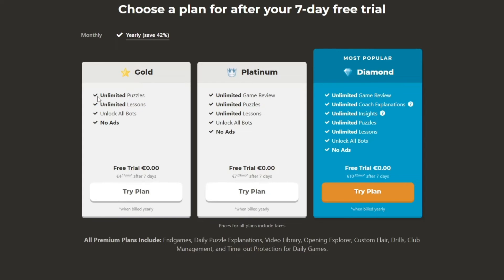When you buy the Gold plan, you unlock limited puzzles, limited lessons, and you unlock all bots. If you buy any trial, it doesn't matter which one — you unlock all the bots. Unfortunately there's no other way to unlock the bots. Thank you for watching, hope to see you next time.